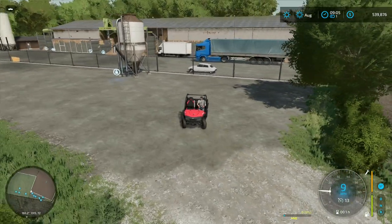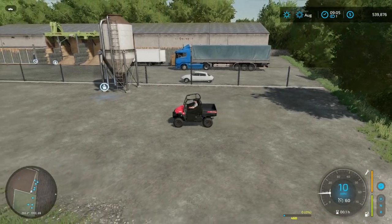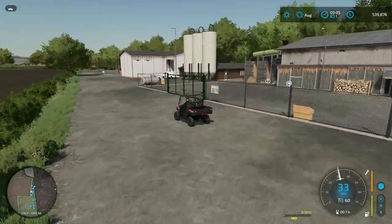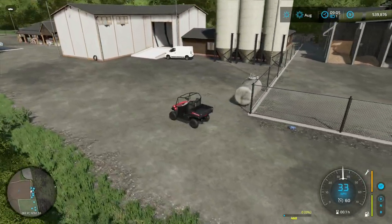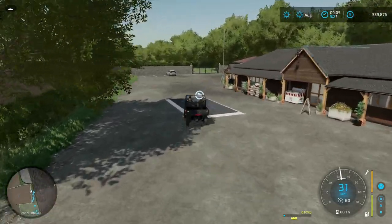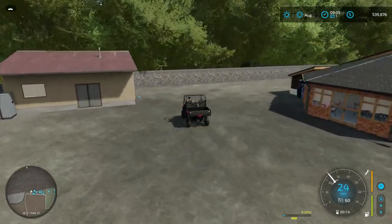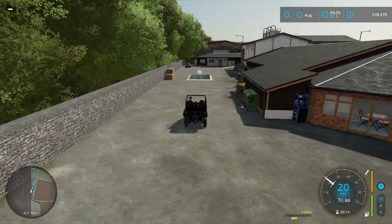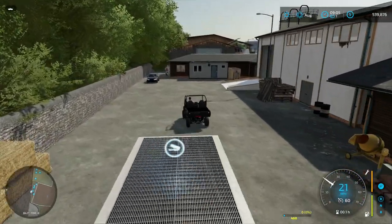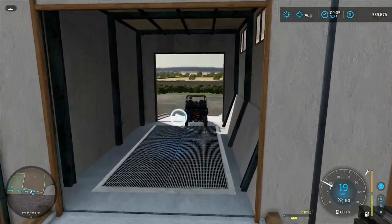This is the co-op, this is where you come and sell your stuff. You buy your fuel there, you've got one sell point in there and one sell point here, so we do have a little price fluctuation but it's right next to our farm. Right over here is where we sell our bales if we want — which we're not going to. We're not going to use bales on this map.